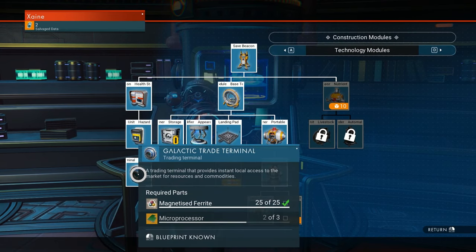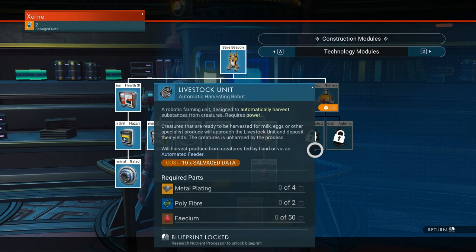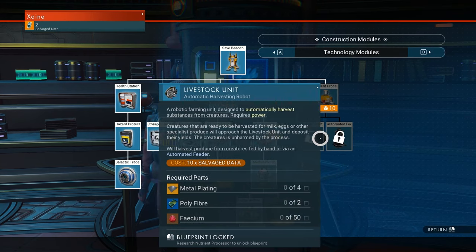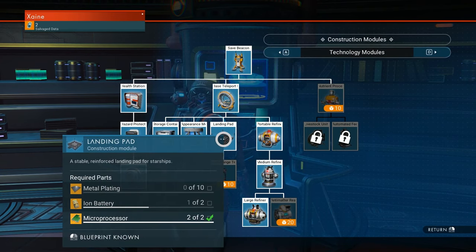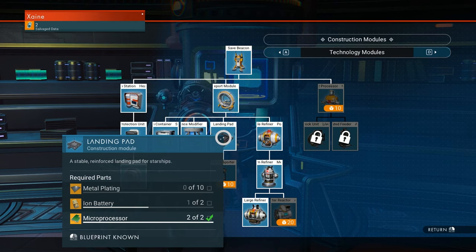Another really interesting one is the Antimatter Reactor, which essentially makes antimatter for you — pretty cool. There's also the Livestock Unit and Automated Feeder for automated animal farms, both costing 10 Salvage Data. Landing pads were removed from existing builds, but if you had the blueprint before the update you've still got it — you just need to rebuild them since they're much bigger now; they were removed to prevent them from destroying existing structures.